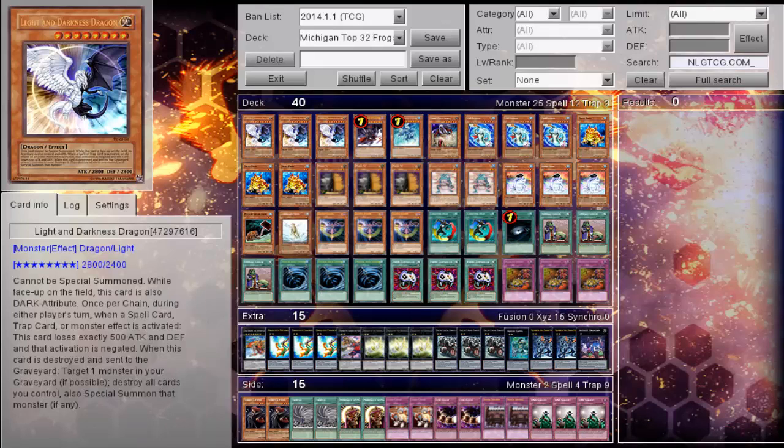What's up YouTube, it's been giving you guys my friend's Top 32 Michigan Frog Deck profile. Now do keep in mind it's been a very long time coming to actually see a frog deck top. Macro, Soul Drain, and D-Fish are all one. So this deck has a lot more chance to flourish and do what it needs to do, especially with Light and Darkness Dragon still being a very, very broken card even in the current format.